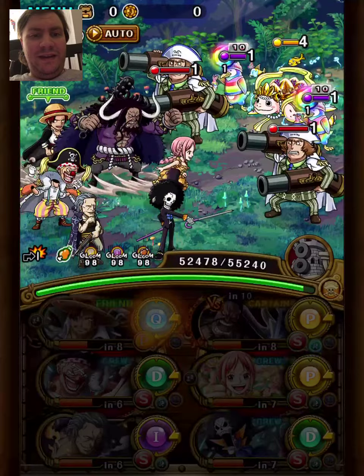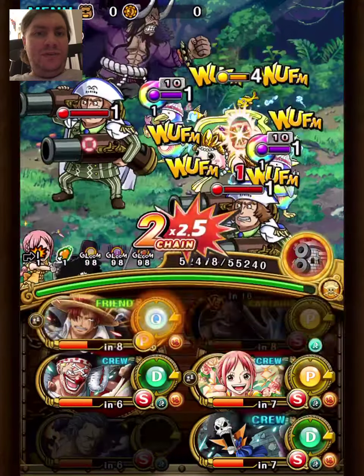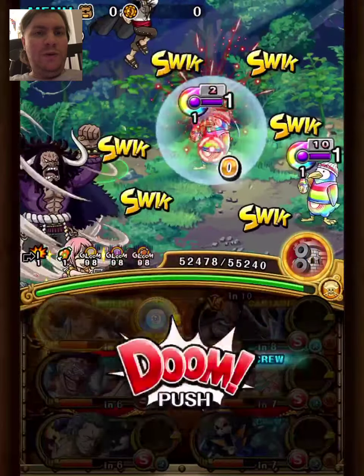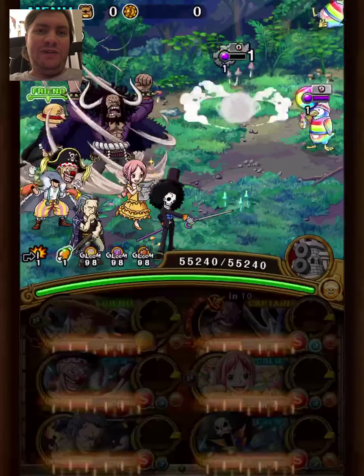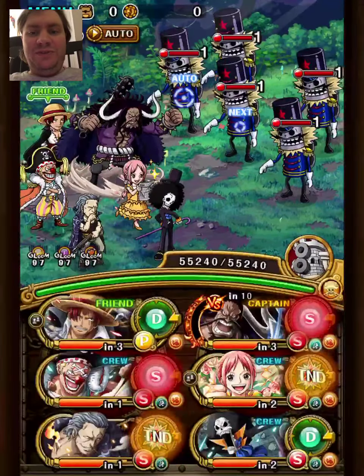The treasure map booster we're using is an old Beckman unit. He removes three turns of death up, and he also gives a 1.5x orb boost to the crew. That's not actually that awful — 1.5x orb boost is obviously not amazing, but removing death up is very useful for this content.